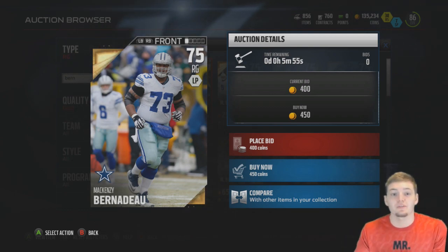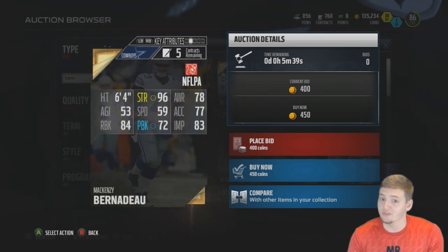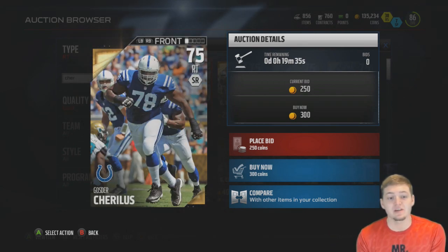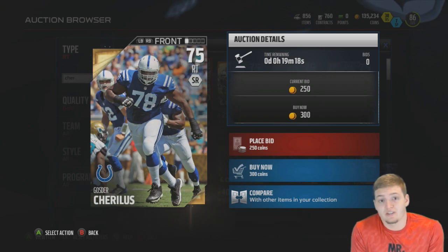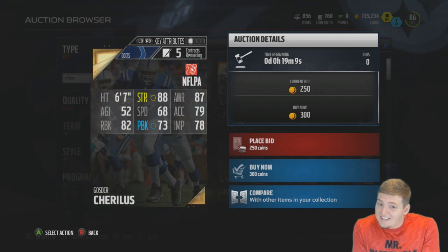At 450 coins, the cheapest right guard in the game is Mackenzie Bernadeu from the Dallas Cowboys at a 75 overall — only paying 450 coins for 96 strength. And by far the cheapest gold right tackle in the game is Gosner Cheerless from the Indianapolis Colts, going for a whopping 300 coins — only 50 coins more than his quick sell price — with 88 strength and a lot of stats in the high 70s at 6'7".